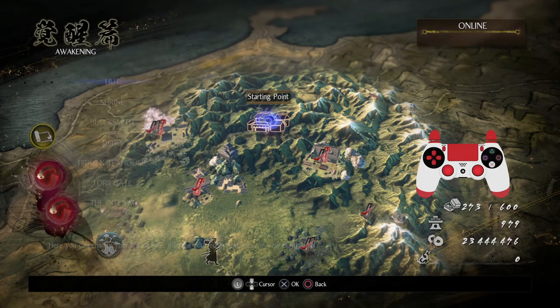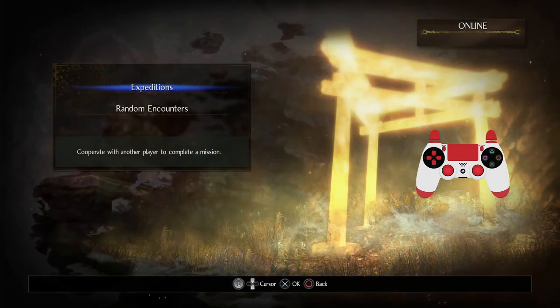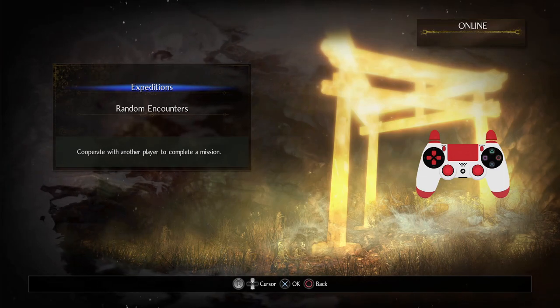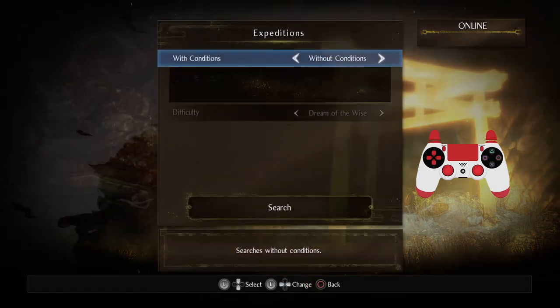In my opinion, the best possible way is to go to the Tori Gate, which involves different online modes. And then you've got Expeditions. Expeditions allow you to set up lobbies. You can either decide to join someone else's via a quick match,